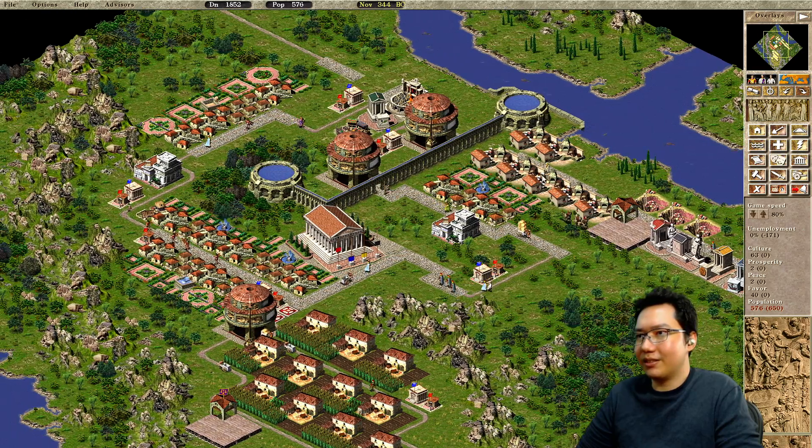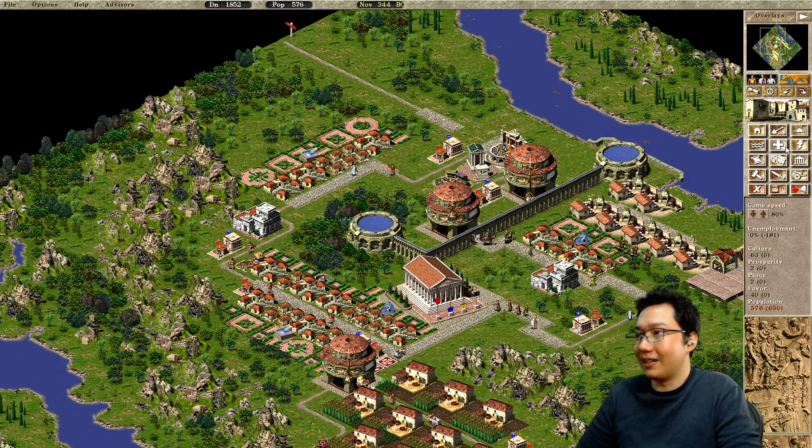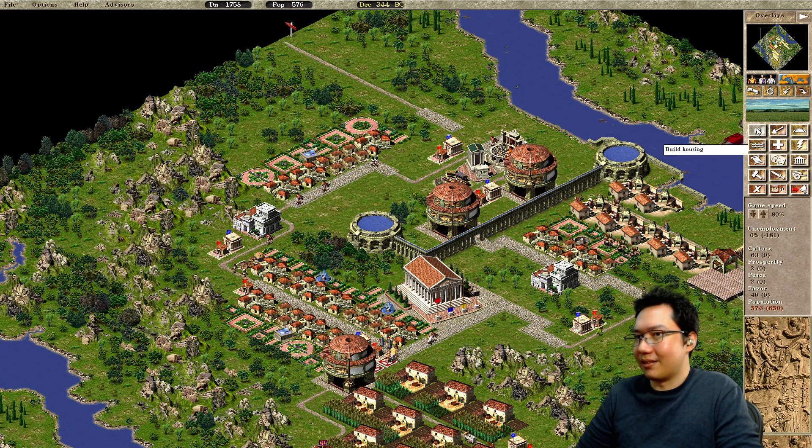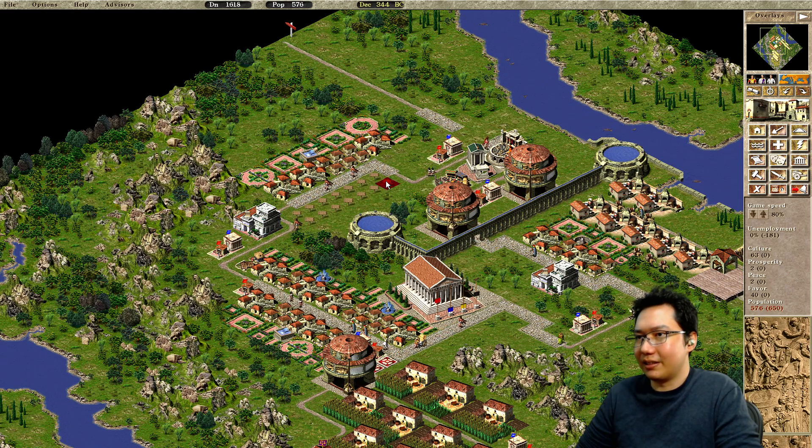Short on quite a few workers, but food looks fine. So I think we can just go ahead and make some room here — we're going to end up chopping down most of these trees.